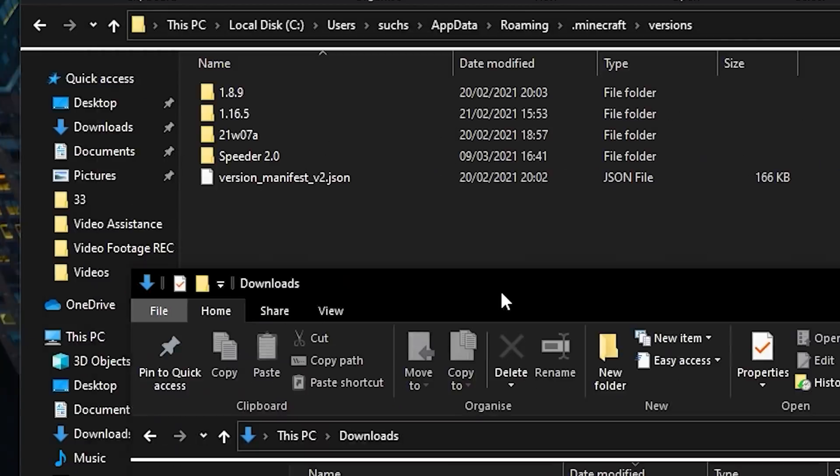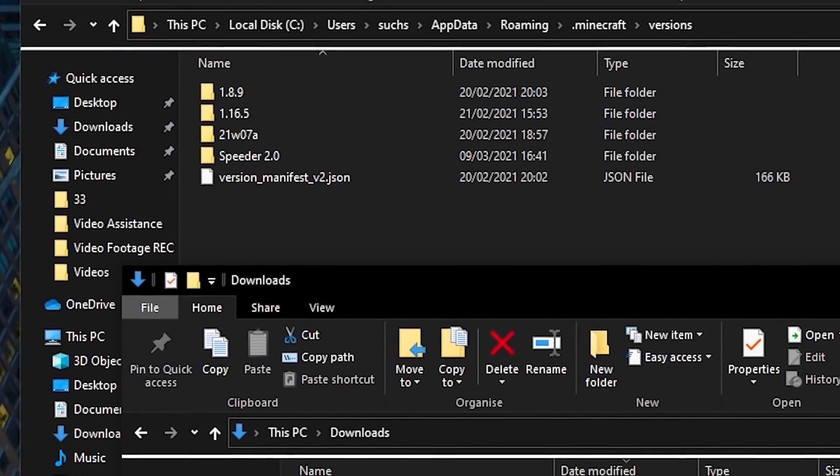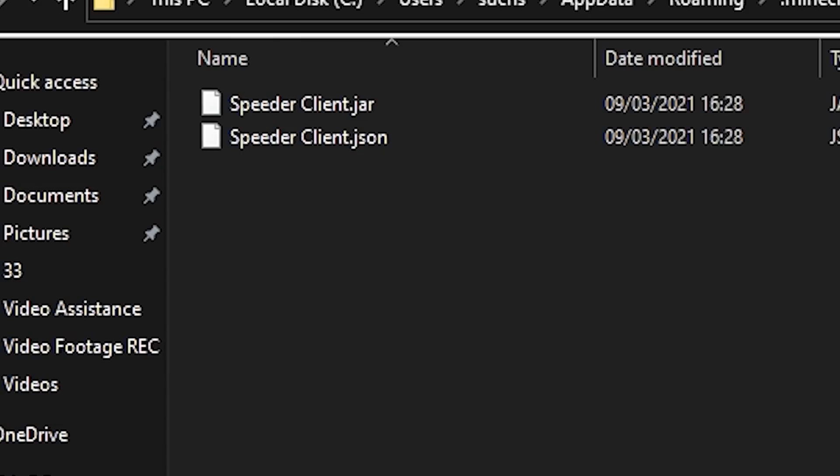We're going to go into downloads and drag these two files into the Speeder folder. And there you go — that's the Speeder 2.0. As you can see, we've got both of the files right here. This is the brand new version we're about to try out on Hypixel.